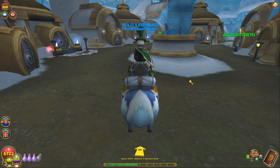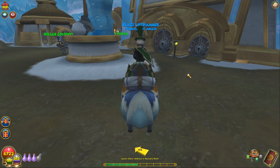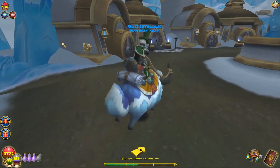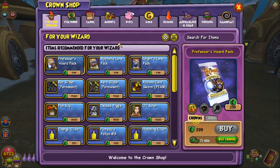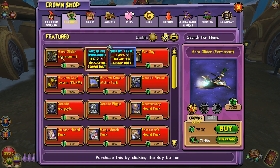Hey everyone, welcome back to a new Wizard101 video. Since Imperial Part 2 came out, they always release new stuff in the crown shop whenever there's a big update. Here's the stuff that we got for this one. There's a couple new mounts and also a new pet in here. So let's start from over here.